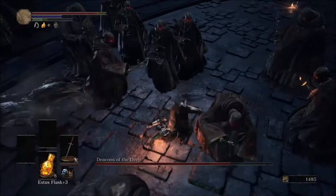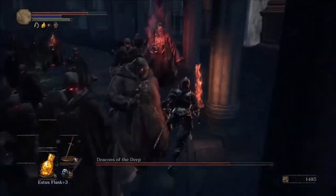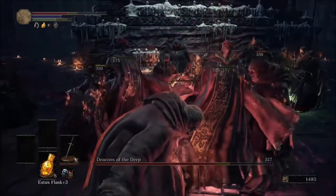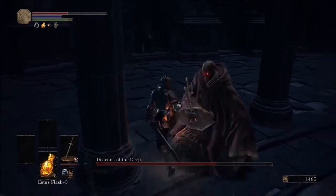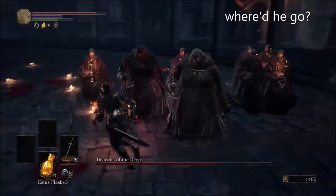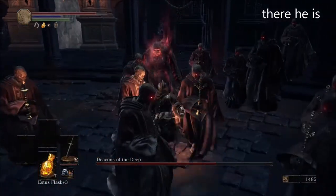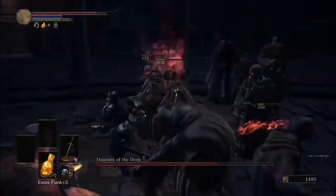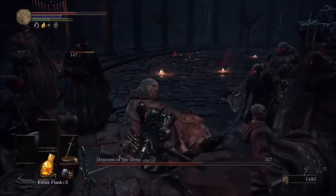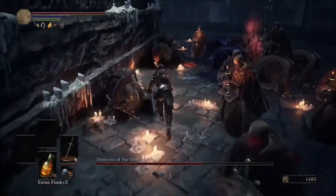This will only take about five or six of these to get them down to half health and trigger the second phase, so just keep chipping away at them. Apply more charcoal pine bundles to your weapon as needed. Also take note that the red ball can go to the side of the chairs, so if you can't find it immediately, always make sure to check there.